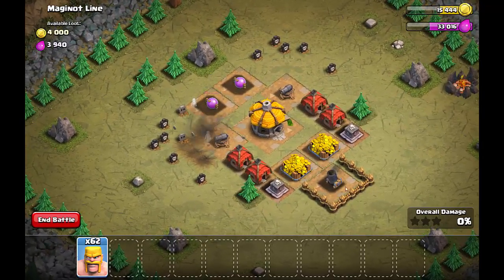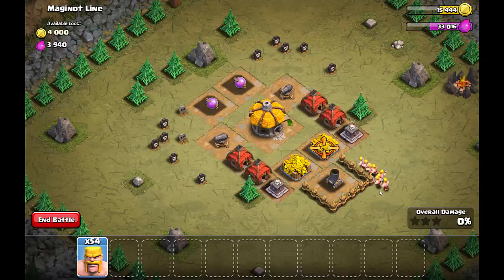Next we're going to send in nine barbarians to take out this mortar. A couple of them are going to get taken out before they manage it.